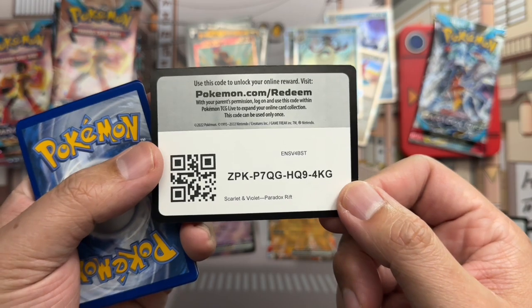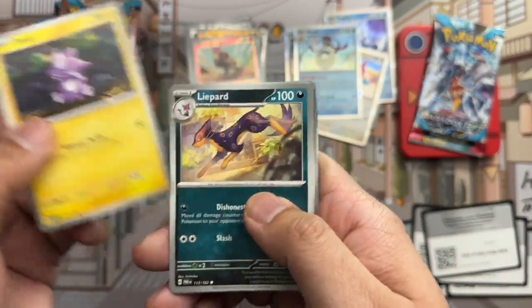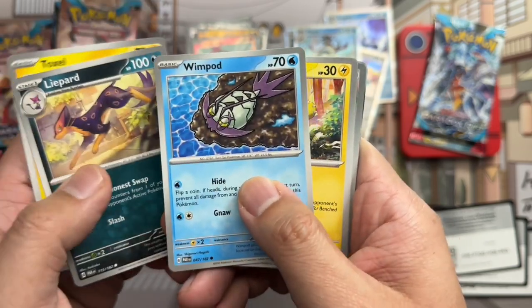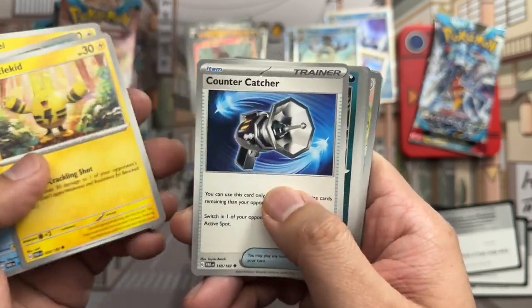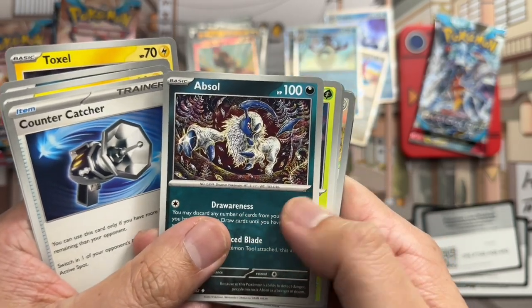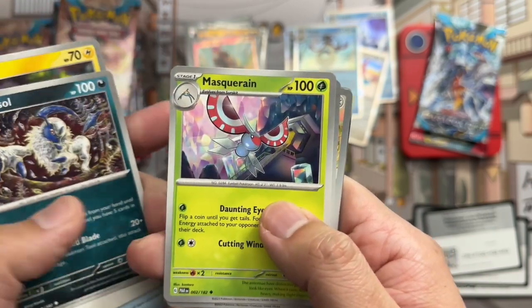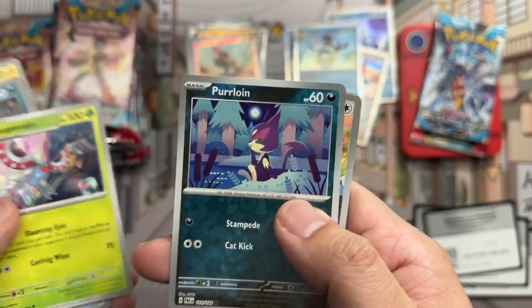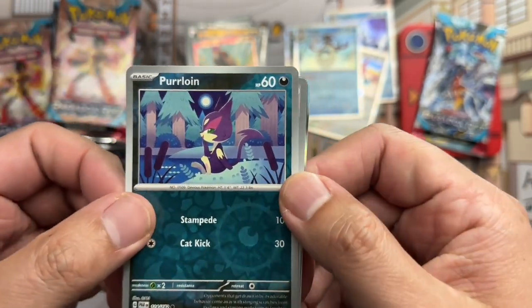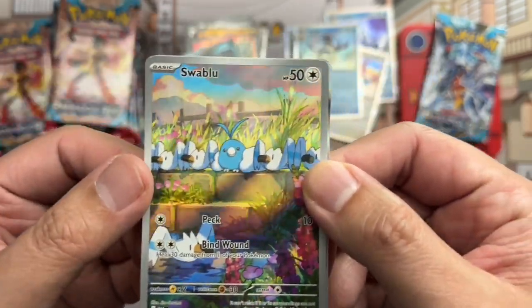Boom, code card, let's do this. Toxel, Liepard, Wimpod, Elekid, Counter Catcher, Absol — I saw a little peek of an illustration rare back there — Absol, Masquerain, and a reverse Purrloin.